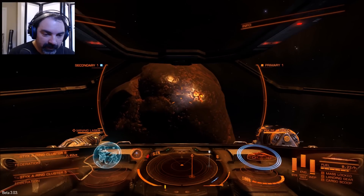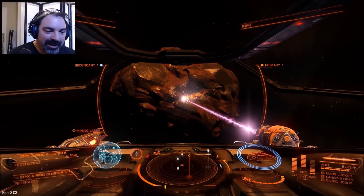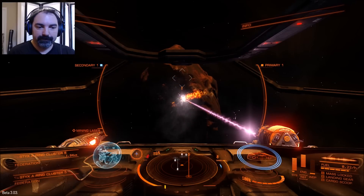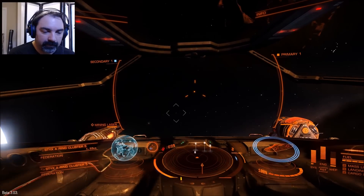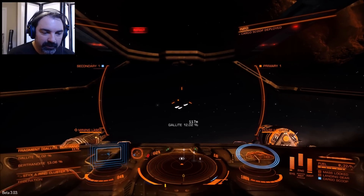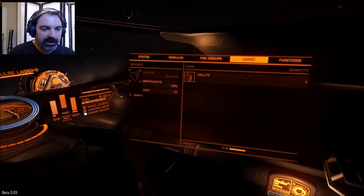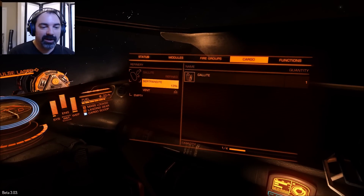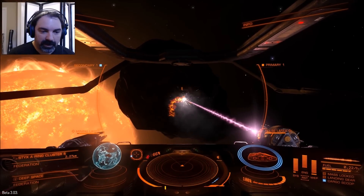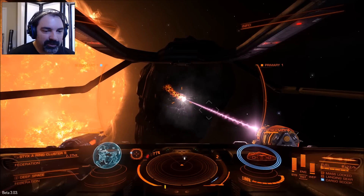My throat is dry. Let's hit this asteroid and see what it's got. Hopefully the same material — it looks like this is the same type of asteroid I was drilling before, so I'd expect the same materials. I need to switch those controls around — that cargo scoop is a little unruly to get to. It is the same stuff! We have successfully refined one ton of gallite. Let's throw some bertrandite in the refinery. Just look at this — the back of this asteroid is so dark because the surface of the sun is roiling and bright.